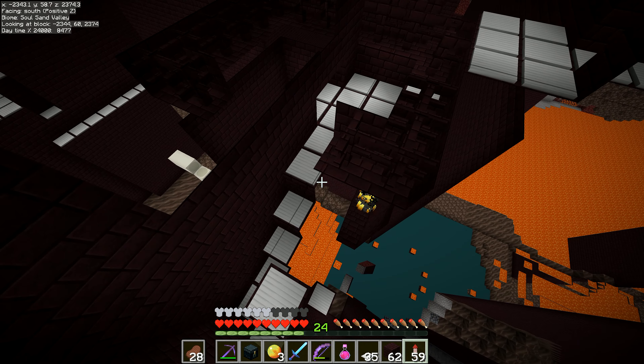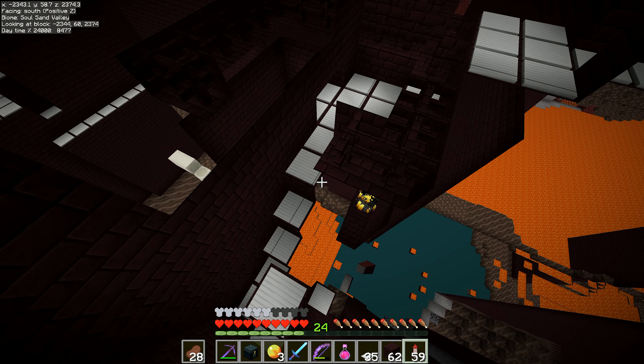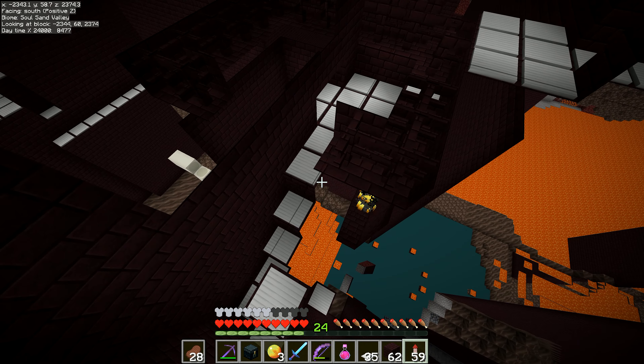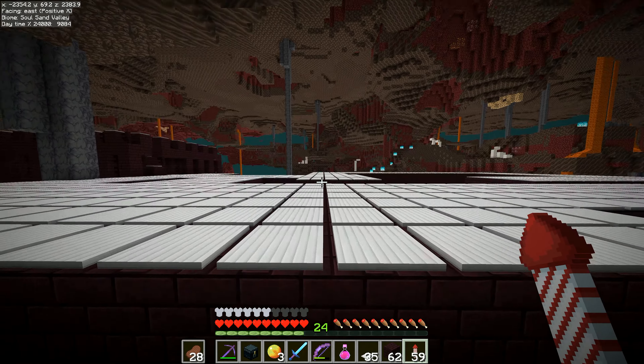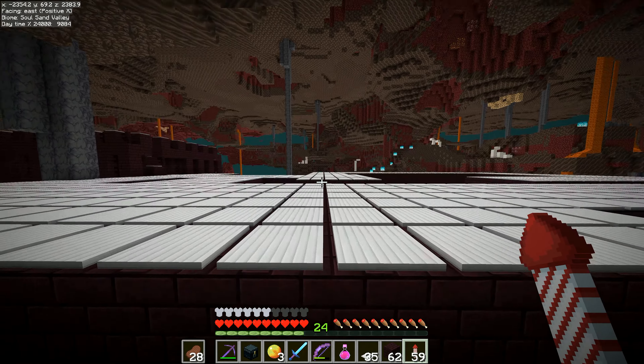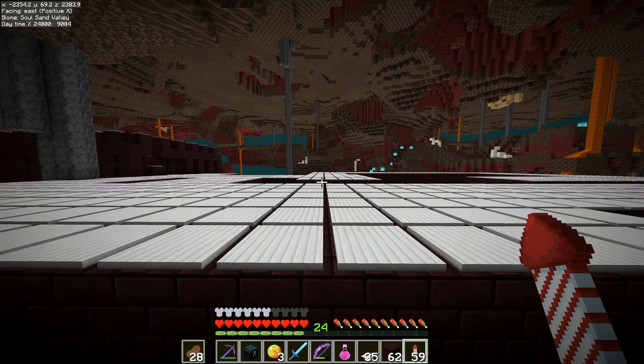Lava underneath is going to be a bit of a concern but not really that much. So are we going home now? Yes - we need to spawn-proof a couple of little bits, but we can do that when we come back. There's a skeleton spawned in the long corridor - let's deal with it. I don't even know where the long corridor is.